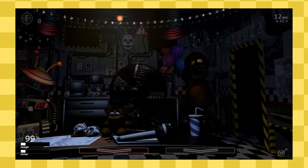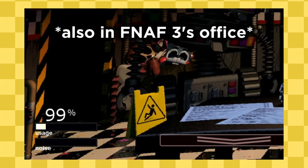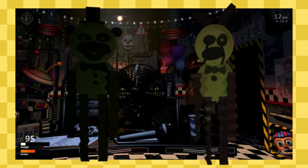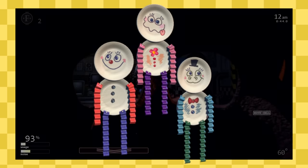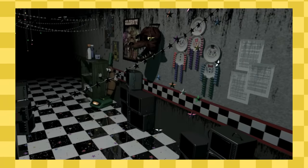In Ultimate Custom Night, Paper Buddy can be seen in the default office option in-game, resting in the same box from FNAF 3. Unfortunately, Paper Buddy's buddies are nowhere to be seen in Ultimate Custom Night. Even the new Paper Pals from Freddy Fazbear's Pizzeria Simulator — the Silly Squad — show up in the right hall camera.